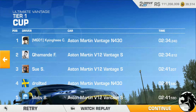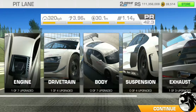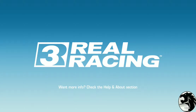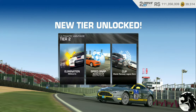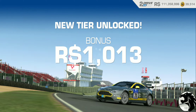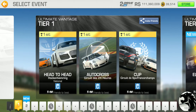Got a few dollars taken out for that collision, but otherwise that was actually a pretty decent lap. That is the first cup event here in the Ultimate Vantage bonus series. With that third trophy, I unlock tier 2 and the 4000 racing dollar bonus. Moving on to tier 2.